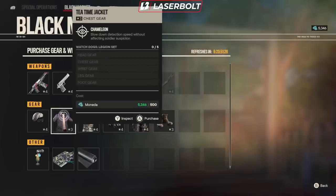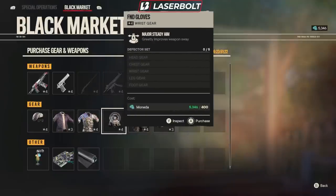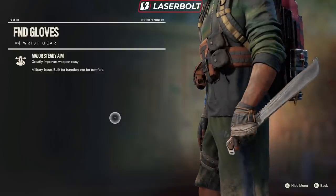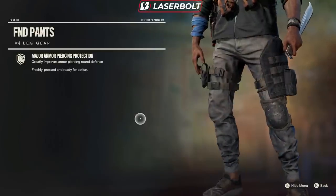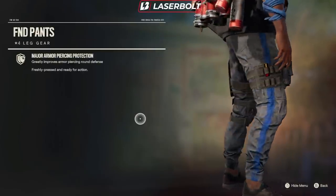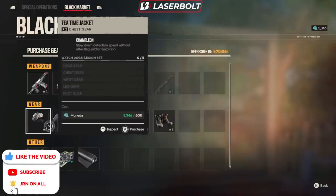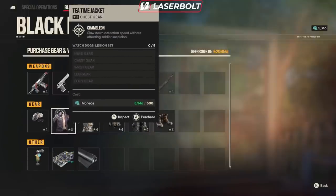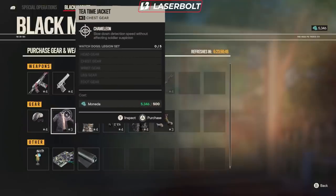Then we have the Guerrilla Defender, which improves self-target blast and armor-piercing defense. That looks pretty dope. For the gloves, we have greatly improves weapon sway — so if you're having too much weapon recoil, you're able to get those. Then we have the pants, which is going to greatly improve your armor-piercing rounds defense. Really tactical — these look more like joggers with that blue line. And last but not least, we have the boots, which improves move speed while manually healing. So we have some really good stuff. Definitely want to pick up the weapon and these two stealth articles if you like to play stealthy.